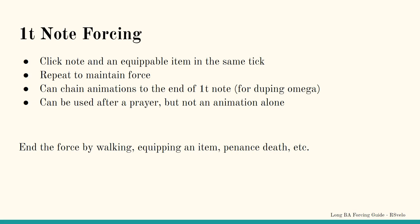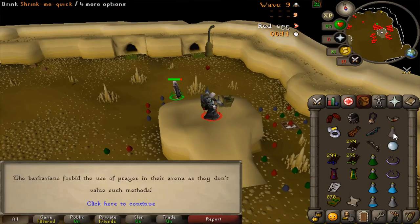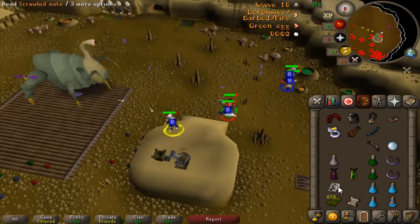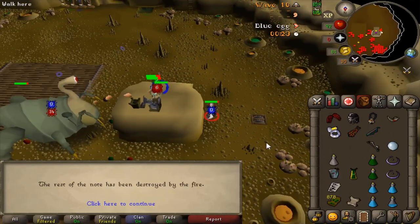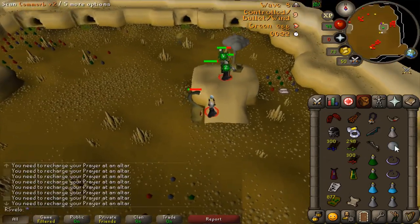The more advanced and best method of forcing is 1-tick note. 1-tick note forcing bypasses the main window interface tick by equipping an item — such as arrows, a ring, or capes — in the same tick that you originally clicked the note. Keep in mind that using arrows may equip incorrect arrows if you need to attack after the force. As the name suggests, this means you can end the force on any tick that you want. However, it requires tick-perfect clicking and much more precision than other methods. It can be risky — if you miss the timing or misclick the note, you could end the force early. This method can be combined with other animation delays, and you can start the animation any tick you need, allowing you to chain it into duping the omega right into the end of wave 10. You'll need to click a prayer during the animation to chain more notes and force the wave end properly. If you're worried about performing a 1-tick note force for a prolonged period, you can always start with 2-tick note and transition to 1-tick when the penance get close to dying.